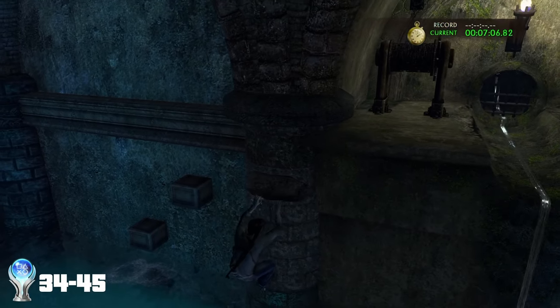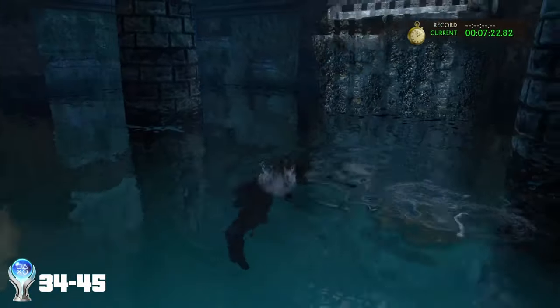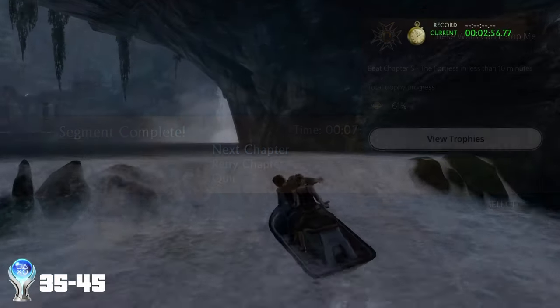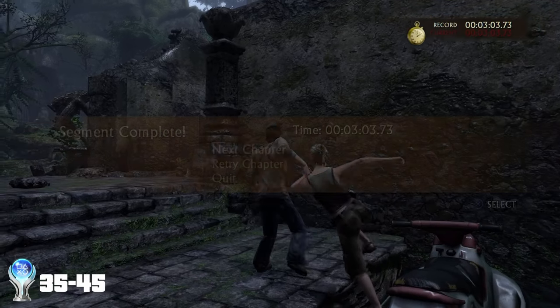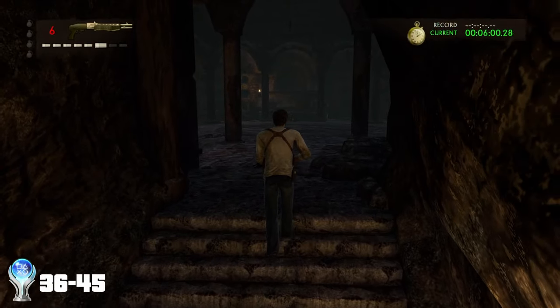I then tackled the three speedrun trophies. Being the imbecile that I am, I tackled the first of the three chapters on the wrong mode and was concerned as to why the trophy hadn't popped. Once I realized the error, I put the correct mode on and tackled them all properly. First was the trophy These Walls Can't Stop Me for beating Chapter 5, The Fortress, in under 10 minutes. Then Up a Short Creek Without a Paddle for completing the jet ski rapids level in under 5 minutes. And then A Speedy Reunion for completing Chapter 16 in under 7 minutes.